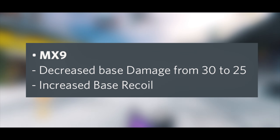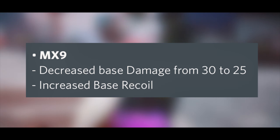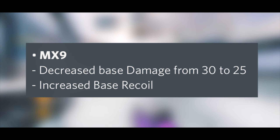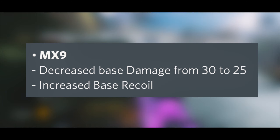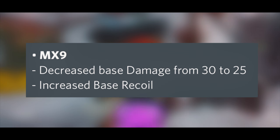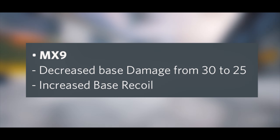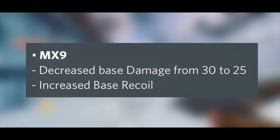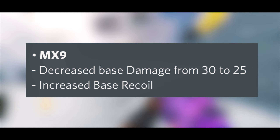The MX9 definitely has really good strafe speed and movement, so it may stick around. I have a feeling it's still going to be near the top — not for its time-to-kill anymore, but just for its insane movement. It's also getting more recoil, but currently it has almost no recoil at all, so I don't think increasing it is going to be too bad.